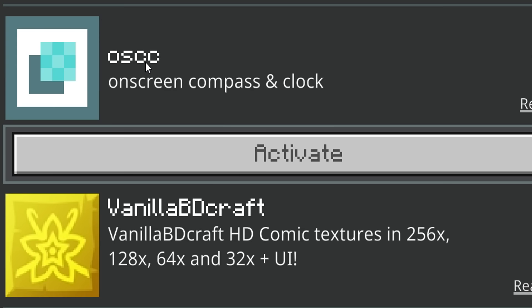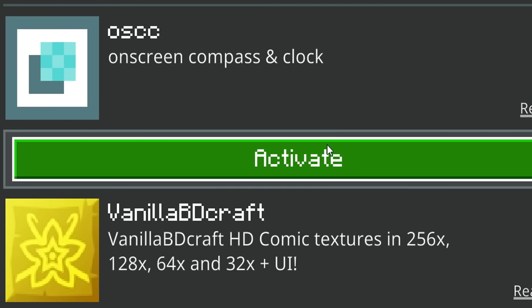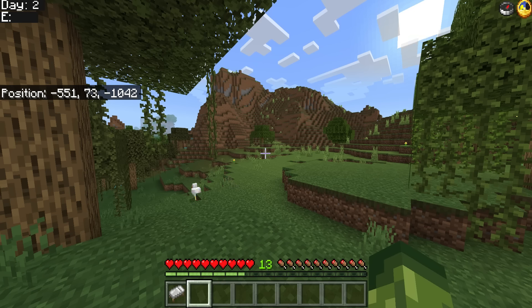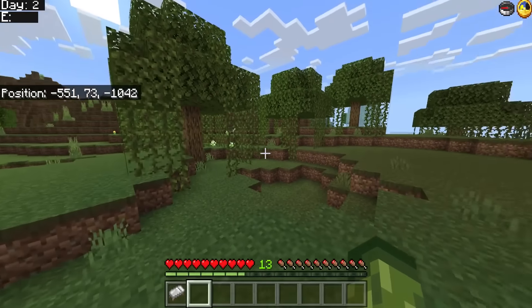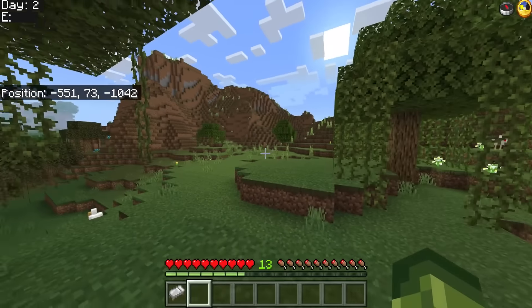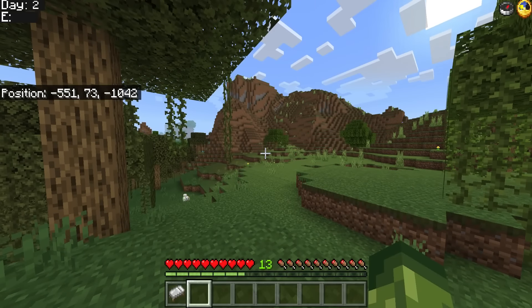Also a very helpful one, very similar to the day counter, is the OSCC on-screen compass and clock. This one's really good if you go mining — days on the left, compass and clock on the top right, and yes they update in real time. As I start to turn around you can see the compass is also starting to move as well.